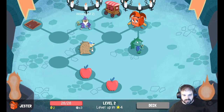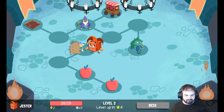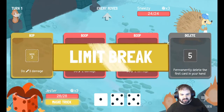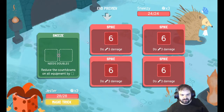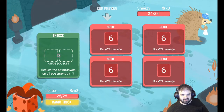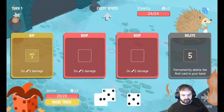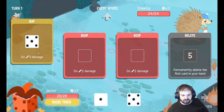All right, we've got Dryad, Sneezy and Wizards now. I complain a lot about Sneezy — I don't like Sneezy — but Sneezy does have this ability: reduce the countdowns on all equipment when you roll a double. Now that could be quite a good combo with the plasma cannon, potentially.